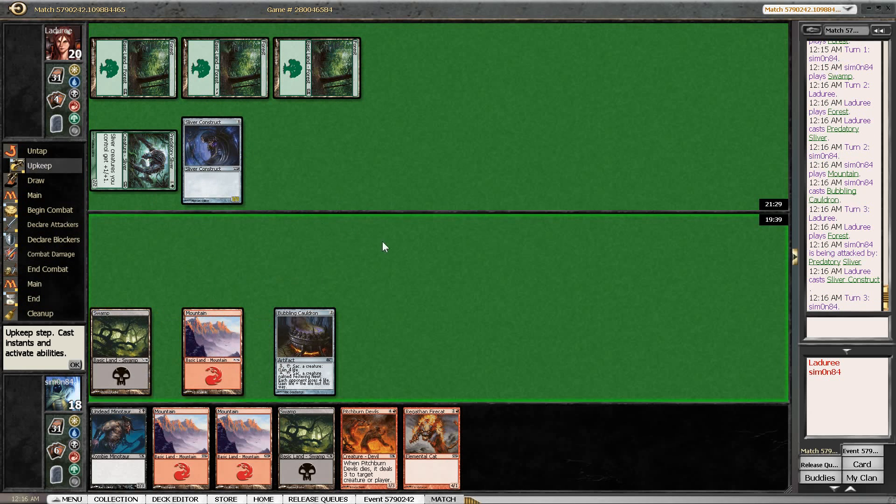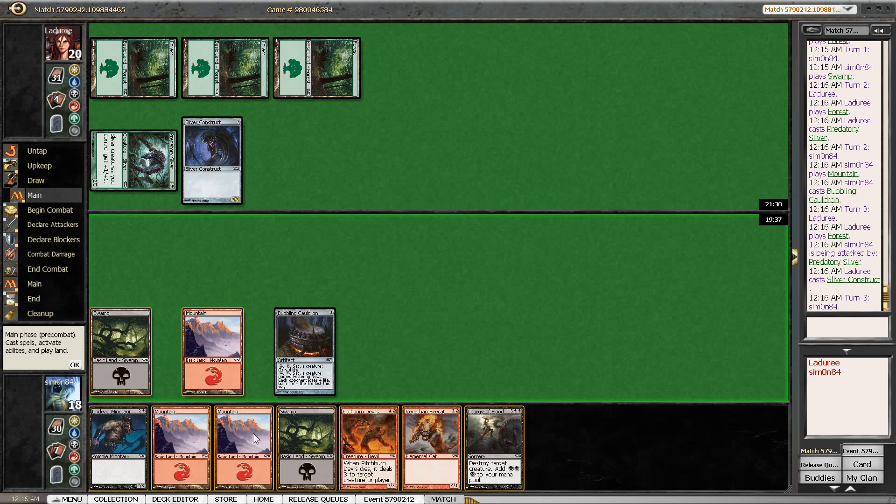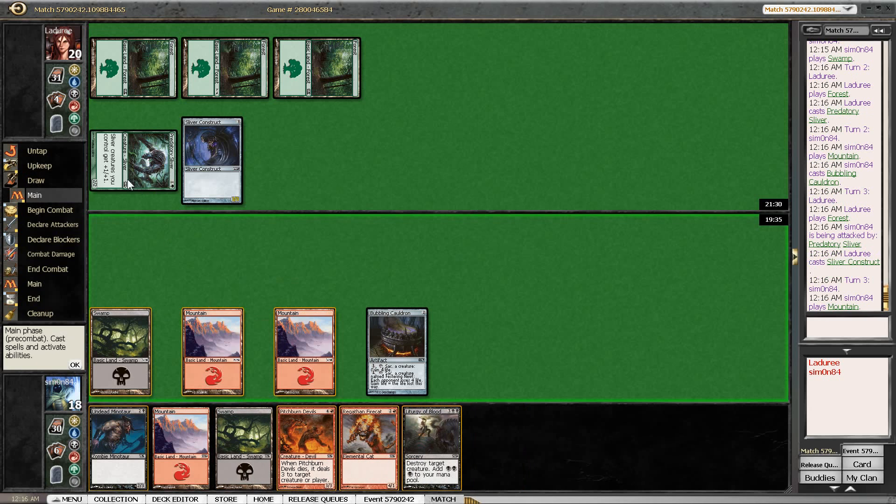It looks like there's a Sliver Construct, so now things already get interesting. If there is another Predatory Sliver in our opponent's hand, then we must play the Fire Cat. If there is a Giant Growth, then we lose either of these creatures to the Giant Growth no matter how we do it.